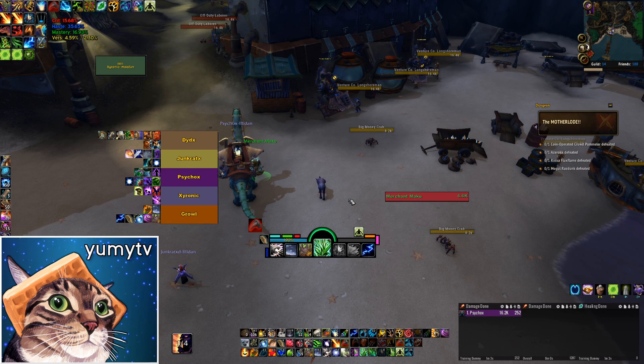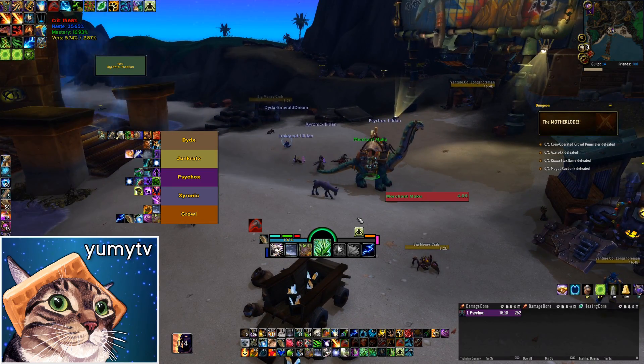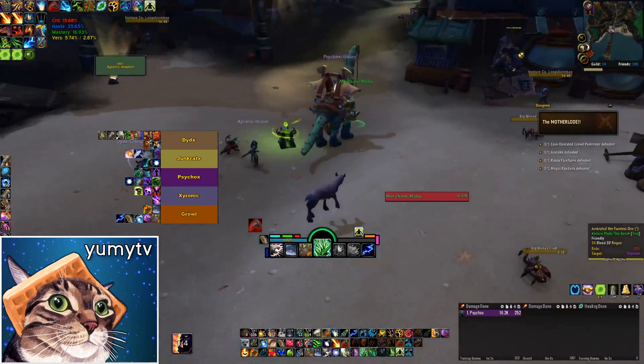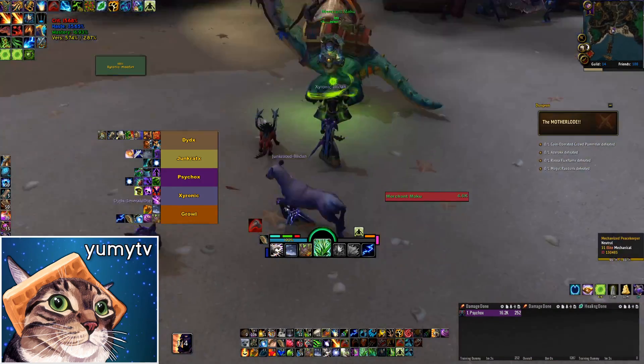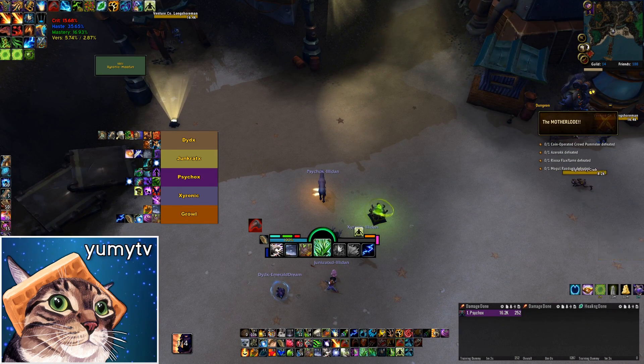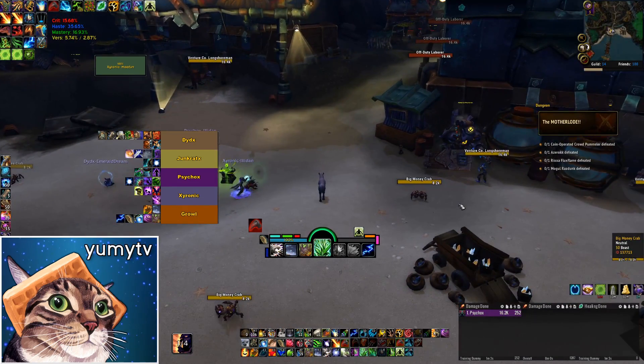For stats, I ended up switching back to haste mastery, just because I know it's better for healing and I didn't quite know what to expect. It didn't feel necessary to me honestly, and I think you could still get away with the haste-first build or even haste crit if you wanted more survival or damage. I didn't do any super high keys, but to me the mastery probably didn't feel necessary in the 24 to 25 key range.